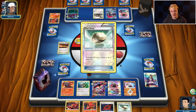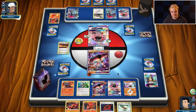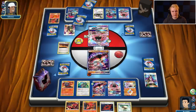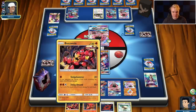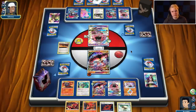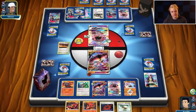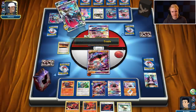I would not mind if he took a knockout on this Buzzwole or whatever — I'd actually be content with that. I see a Cynthia. Could see Mew EX knock us out, then we have the response of Sledgehammer and ideally Beast Ring here. There's the Mew — about what I expected. We'll be able to Sledgehammer knock this out but then we have to figure out how we draw our other prizes — that's gonna be the tough part.